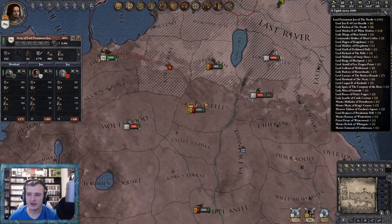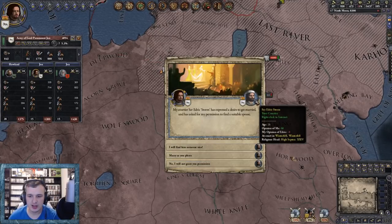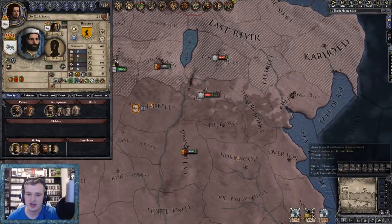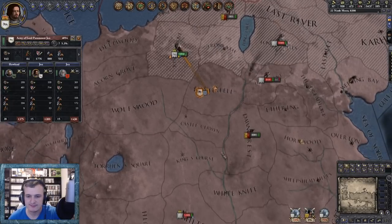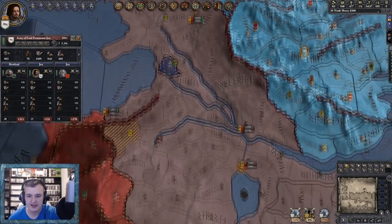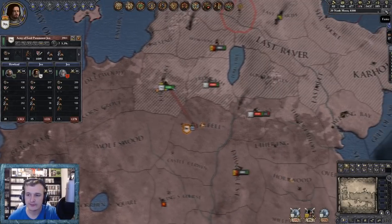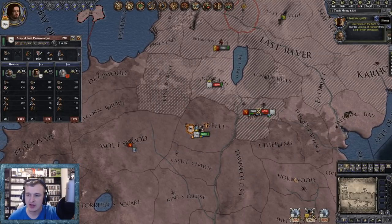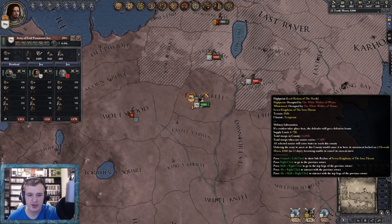Let's just go around to Winterfell with our men and hopefully we haven't lost too much from that march. Edric Storm - I will find you someone nice. We'll marry you once we get her back in our court. What's the supply line there? Ten thousand. Where are they going? Are they heading straight down south? Six thousand, twenty-one thousand - yes, they're on their way up north! If we could just hold out until they get here, let's get back to Winterfell with a good supply line and wait for the southern armies to help us out. Eight thousand Lannister men fighting against the White Walkers - perfect.